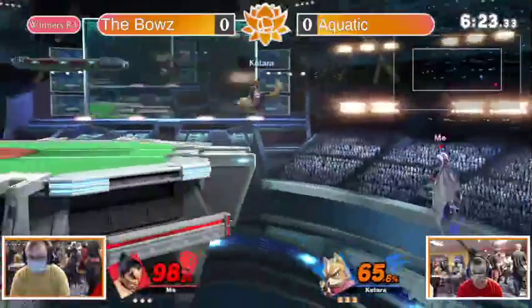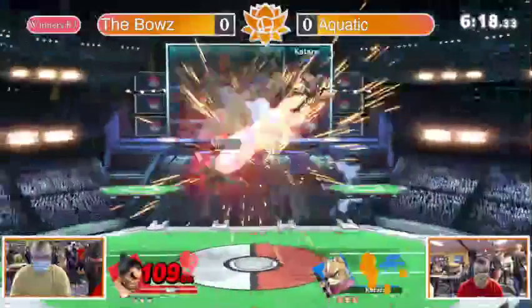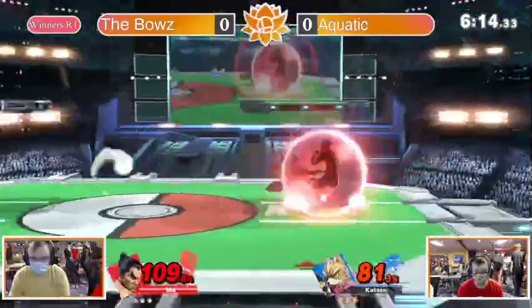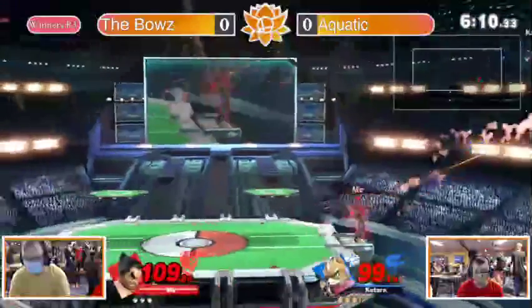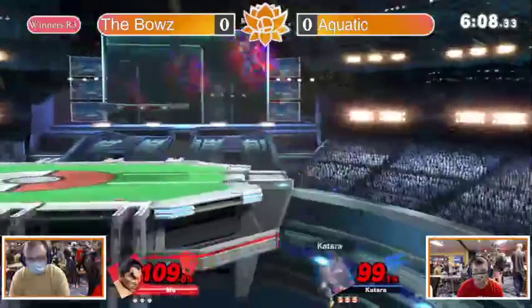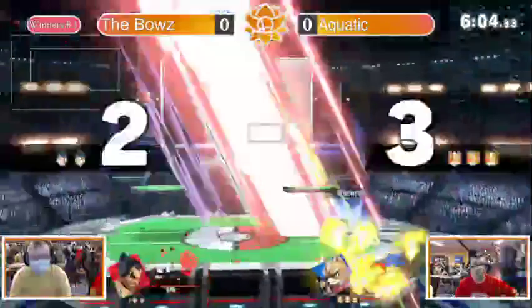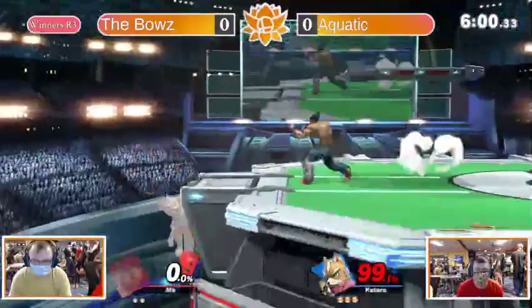Frame trap or run him down — either that or air camp. This character, I feel like you can't play neutral against him because once you lose neutral it's like you just get wrecked. Getting a little creative with the up-B, almost put him in a serious spot. Rage drive coming in — that will kill him. Jab jab jab going for F2, caught him out of shield. Some smashes. Now running the ledge.